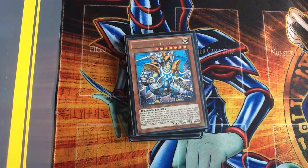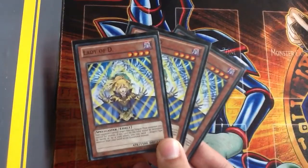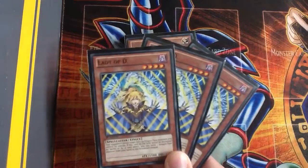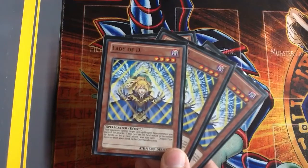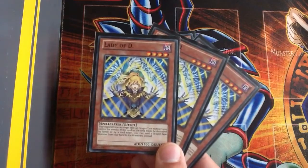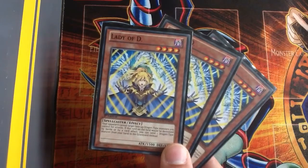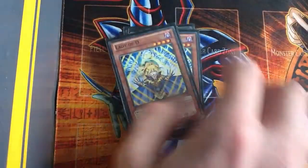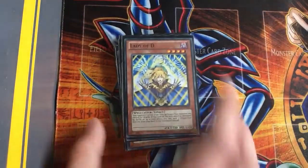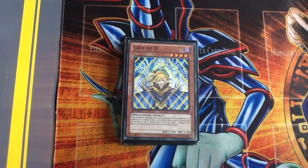For me, this is my favourite card in the deck — I've got three. It's Lady of the D. At first I just started collecting her because she looked cool, but then I read the effect: basically my dragons can't be targeted by an attack, and when she's attacked I can discard one dragon-type from my hand and that goes to the graveyard instead. She's a really good card — I'm thinking about calling this deck the Lady of the D Hieratic deck or something cool like that.